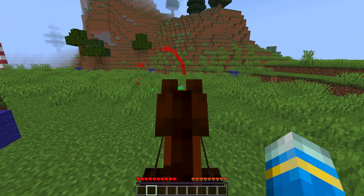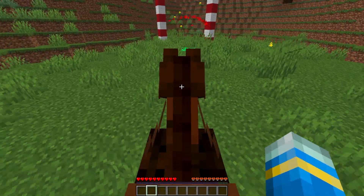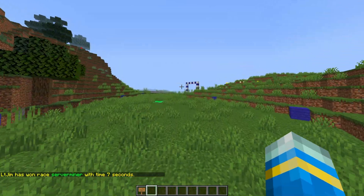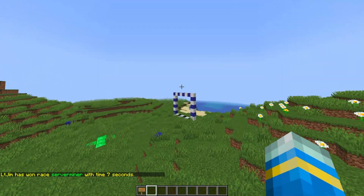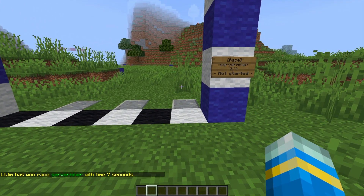Here we are at the start — it gives a countdown, we're on our horse, and this is going to be a lot quicker than a pig. Off we go through the first checkpoint, through the second, through the third, and there we go — finished in seven seconds! Much quicker than the pig race. That is the plugin; that's simply how you'd create a normal race, which you can obviously edit however you want.